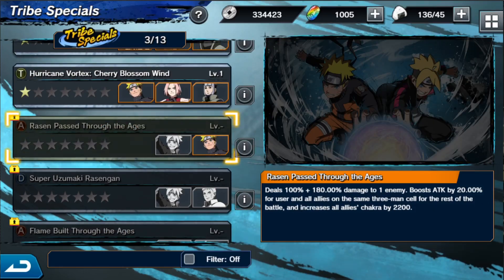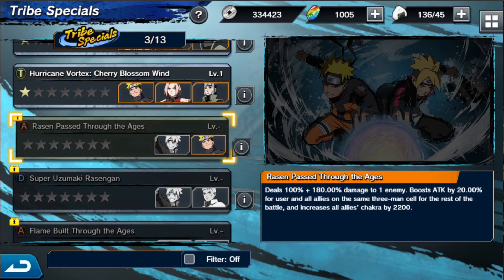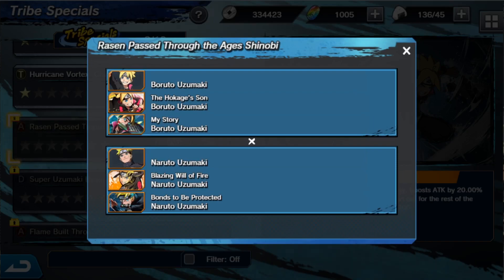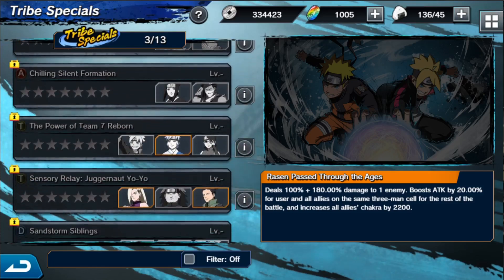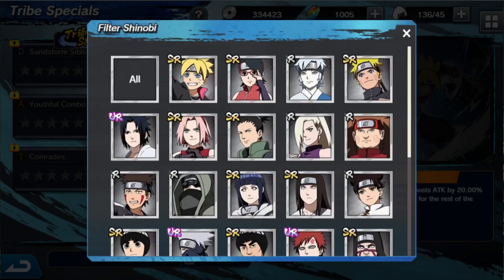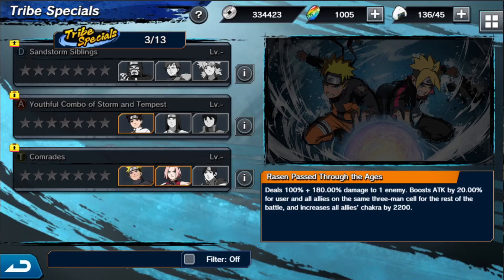You can see the teams you have to have to perform certain tribe special moves — which is really cool. For example, if we want to use the Rasen Pass Through the Ages, we'd have to run this Naruto and this Boruto — specifically the Boruto Uzumaki and Hokage-san Boruto Uzumaki, or my story Boruto. You can run any of three Narutos with any of three Borutos. The ability deals 100% plus 180% damage to one enemy, boosts attack by 20% for the user and all allies on the same three-man cell, and restores all allies' chakra by 2,200.